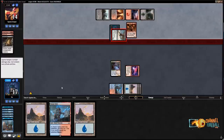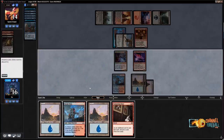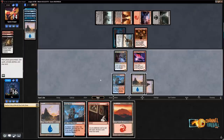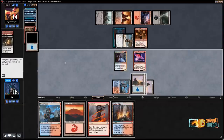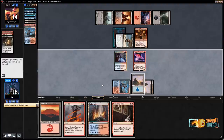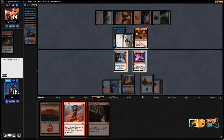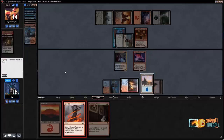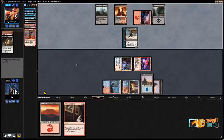Tormenting Voice — let's Radical Idea discarding Island first in case I find a Crackling Drake. Tormenting Voice discard a land, then one more Radical Idea — at this point I can just cast Phoenix if I hit it. I'll Lava Coil the Rixalidi Reveler and attack for five. I'd rather just get extra damage in — this puts my opponent on a three-turn clock with just the one Phoenix. Tormenting Voice discard a Mountain, Chart a Course discard a Mountain.